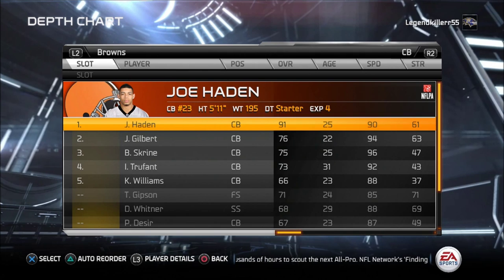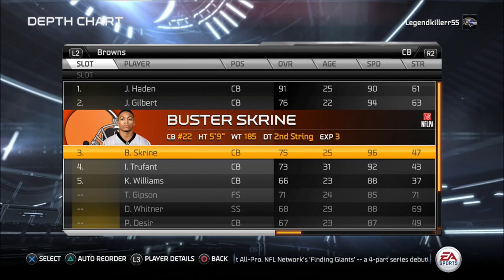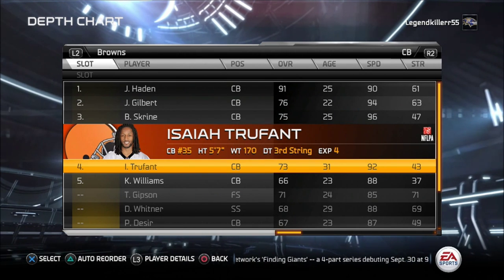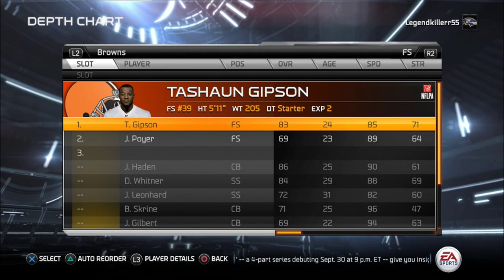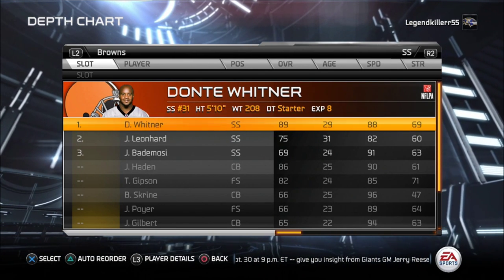Cornerbacks: you have Joe Hayden, Justin Gilbert, Buster Skrine, and Trufant. These guys are fast and they're kind of tall. And for safeties, it's going to be Tashaun Gipson and Donte Whitner.